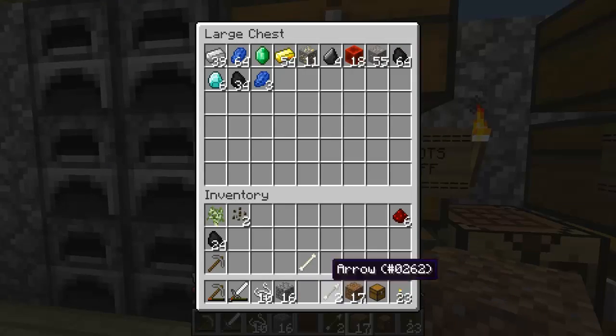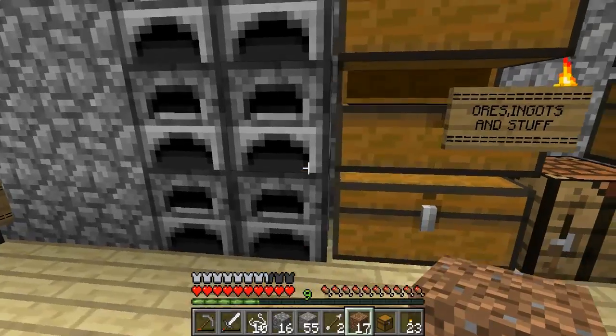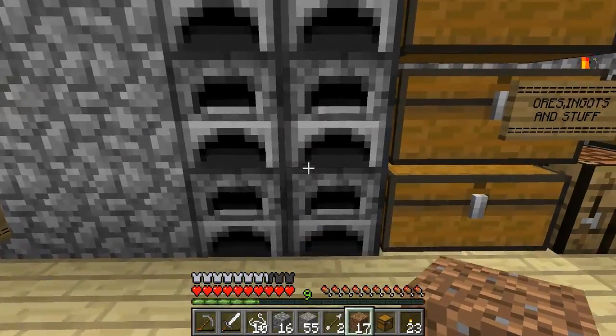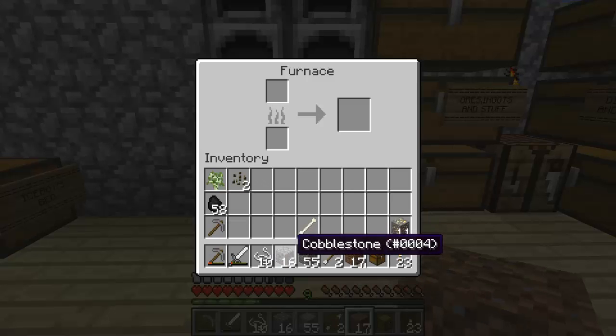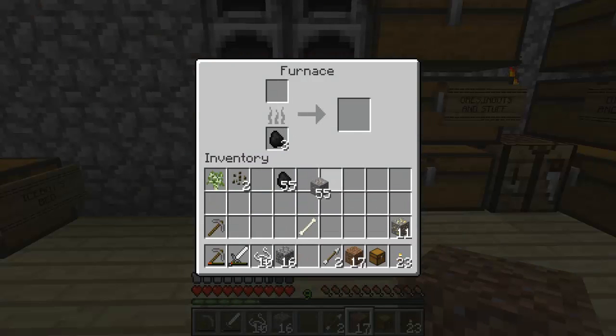Dude, come on. Dude, you have iron stuff. We have... I found your diamond pickaxe. What I want to do is actually put a hopper behind all these... I very rarely use... I'm surprised I'm actually using iron. I never use iron. Well, I never use any kind of protection.